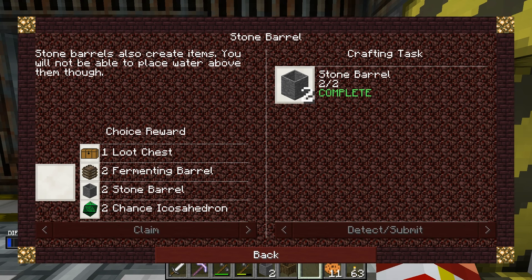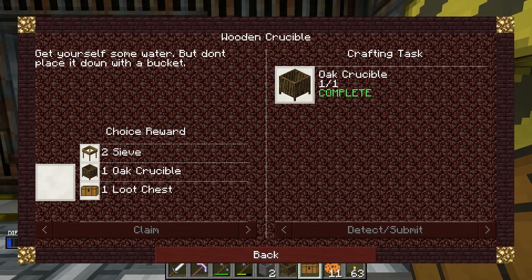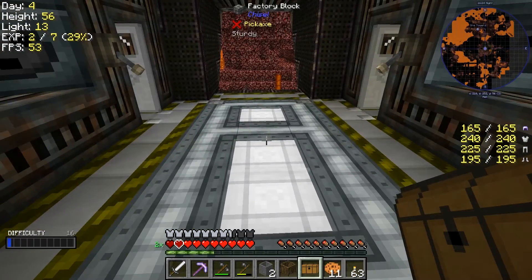Stone barrels - let's complete that. The stone barrels can create items and you can't place water above them. So I get a choice reward: loot chest, two fermenting barrels, two stone barrels, or two chance icosahedrons. We're going to take the loot chest. Now for the wooden crucible quest, we get either two sieves, one oak crucible, or one loot chest. We're going to take the loot chest for that as well. Let's back out and check what we got in these loot chests.